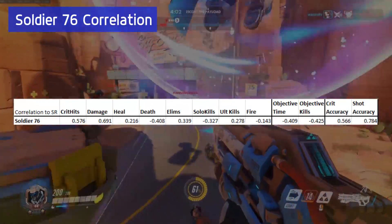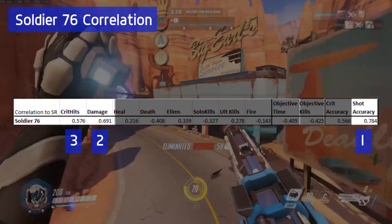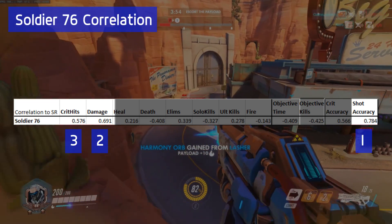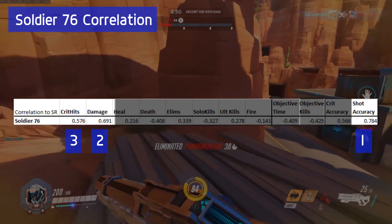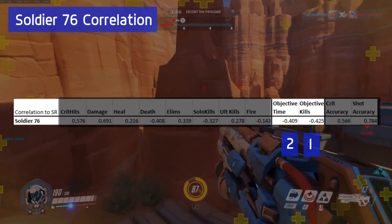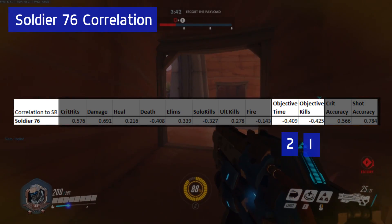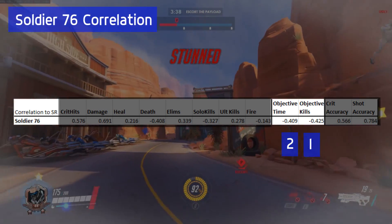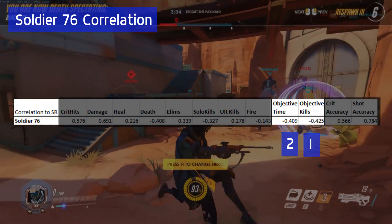Here are the correlations for Soldier 76. Let's focus in on the top three correlations: shot accuracy, damage, and critical hits. The more damage you do to the enemy team, the better. Flipping this around to the negative correlations, objective time and objective kills are not as important to a high-ranking SR player. I think the reason why is they're leaving the kills on the objective to the tanks and going around killing other players that are off the objective.